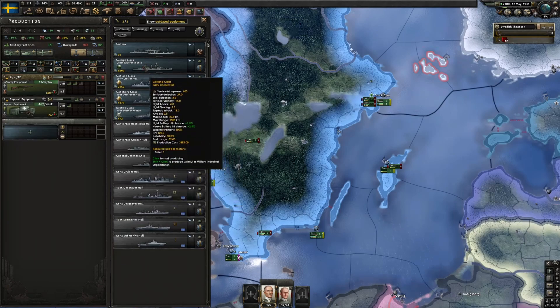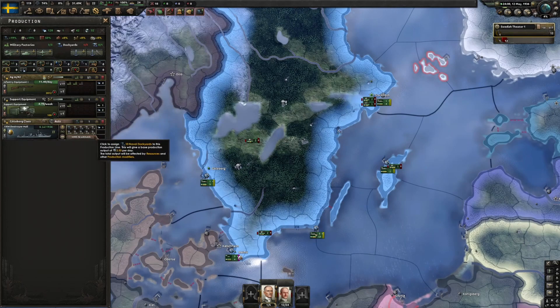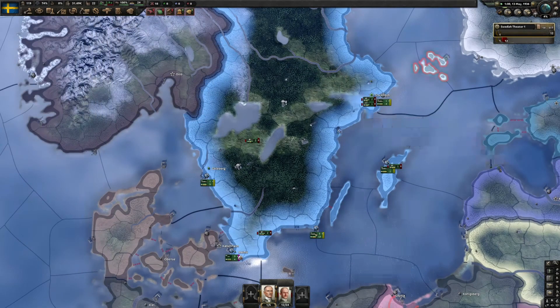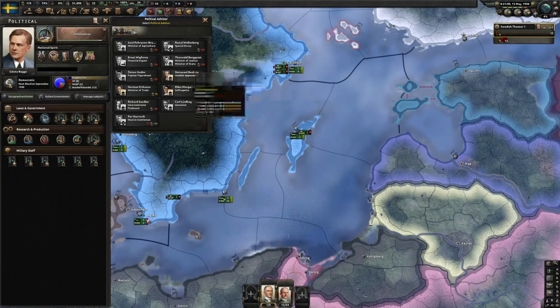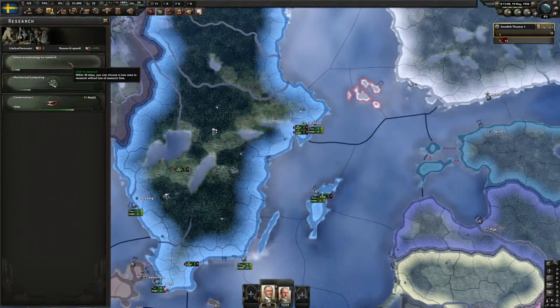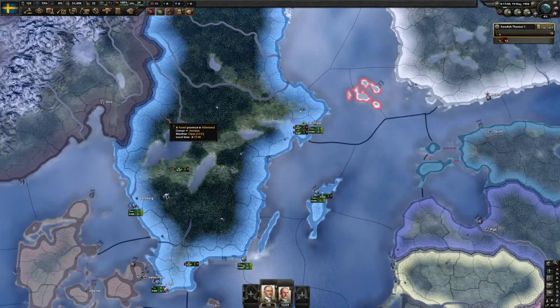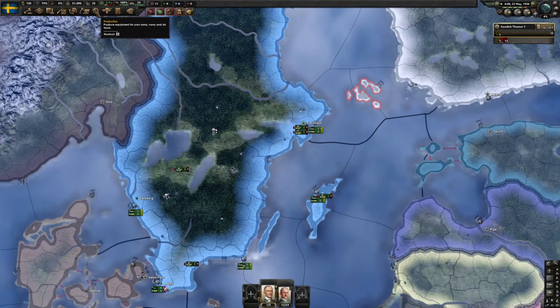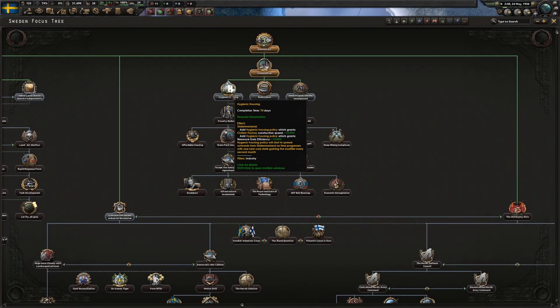Neither of these are right for us right now. I need to save that political power - once I can I'm going to get a Head of the Army so I can start getting some experience going there. Let's just get destroyers - I'm sure they'll be useful at some point. I feel like I rarely have enough screening ships to fulfill what I need. Humble Appeaser - stability and war support, that could be useful. I'm just going to stick right on this industrial path. We've got Urbanization - that's even more civilian factories for us, and Hygienic Housing.